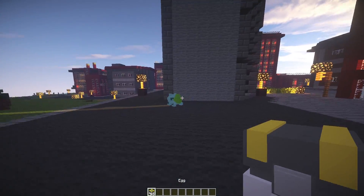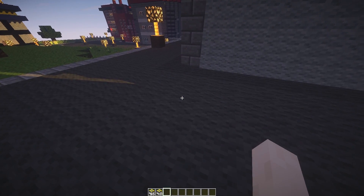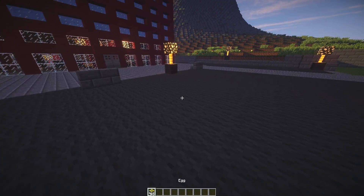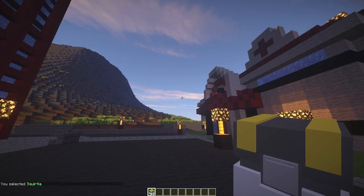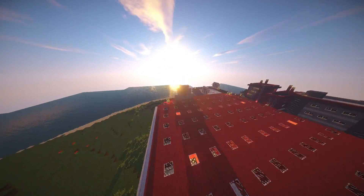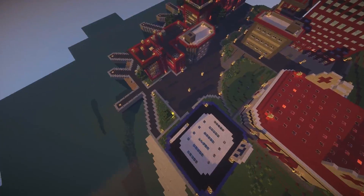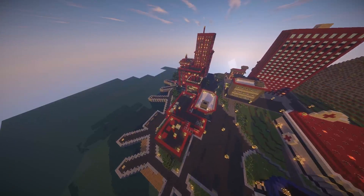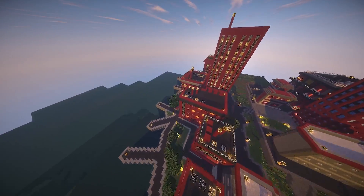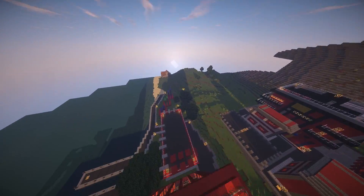It actually looks like Bulbasaur. You can get more — right click them to get it back in the egg. If you're wondering what map I'm on, it's called Kanto I think. It's the whole Pokemon world, so it's really huge with loads of cool islands. I'll leave a link to this as well as the plugin and the scripts you need — everything in the description as usual.